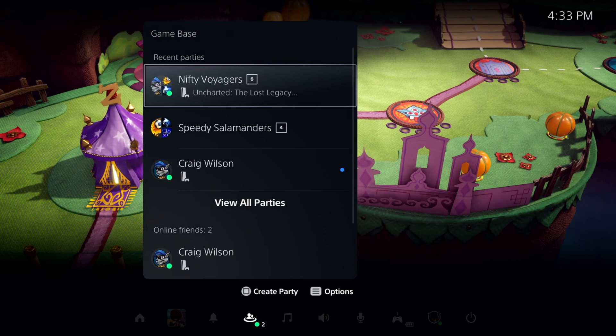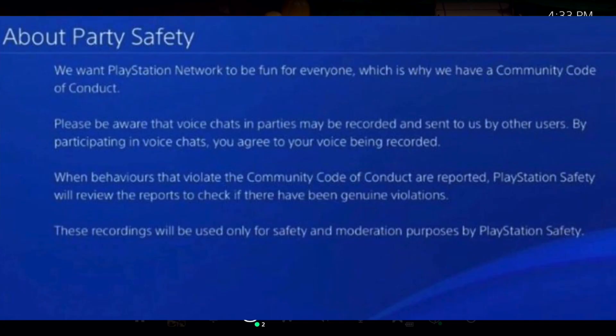Sony released an update yesterday enabling the PS5 system icon feature, which is now on PS4 as well. However, it was a very controversial update because PSN party chats may now be recorded and sent to Sony as part of a new code of conduct policy. That was very controversial, and then today they released the PS5 UI update.